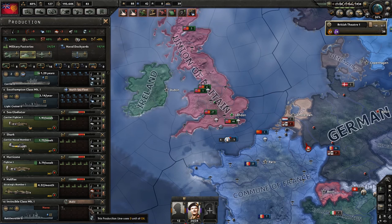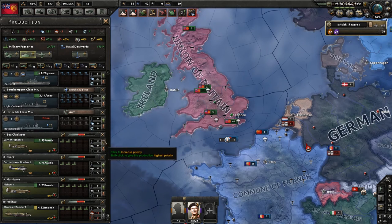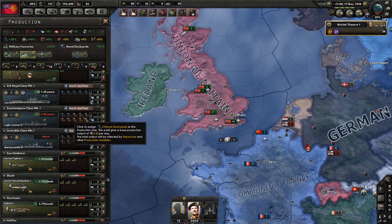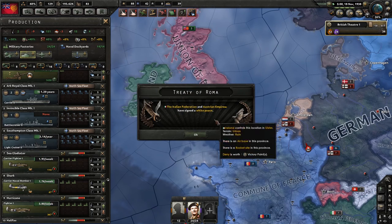We're going to start building the Mach 1 — we'll want one of those — and add it into the North Sea Fleet list. We're also getting some light cruisers now.